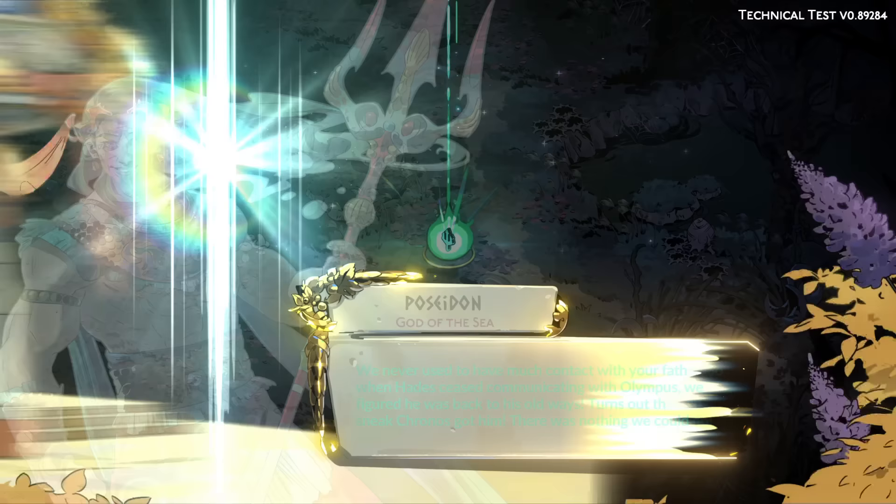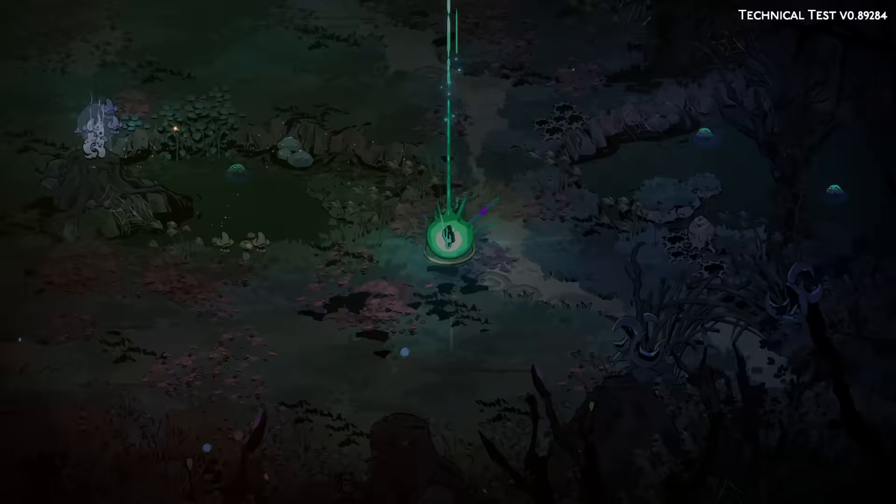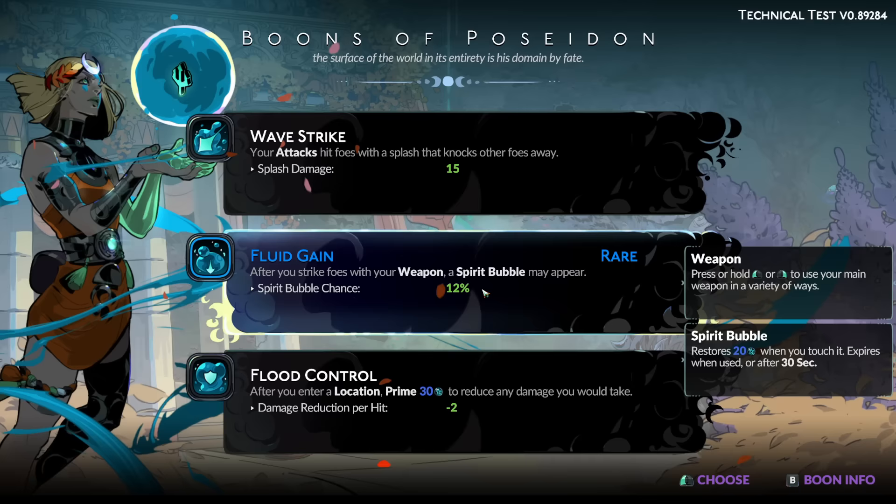God, I do love that teleport though. "I didn't used to have much contact with your father. So when Hades ceased communicating with Olympus, we figured he was back to his old ways. Turns out that old sneak Kronos got him. There was nothing we could do." After you strike your foe with a weapon, a spirit bubble may appear — 12% of the time — which will restore mana.